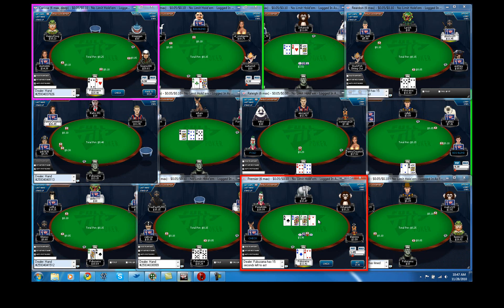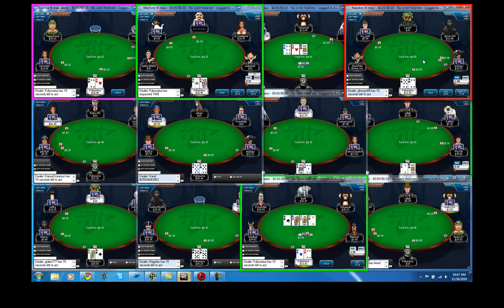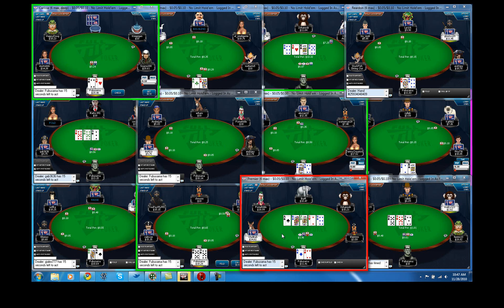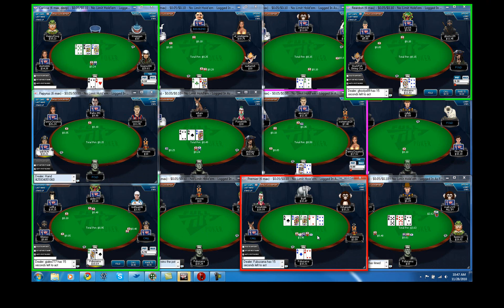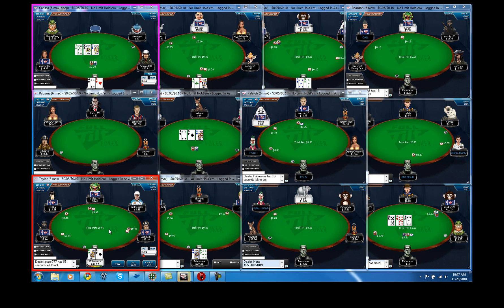Here I flopped top pair and got called. I think there are lots of hands we have beat that can call us on the flop, but the hands that have us beat are gonna call the second barrel, and a pair of jacks might fold to a second barrel. So I want to check back and leave the weaker hands in his range still there on the river so I can get paid by like one pair of queens. Get value — whereas if I bet the turn he might have folded. He had a bigger nine in this case, but I think the rationale is there.